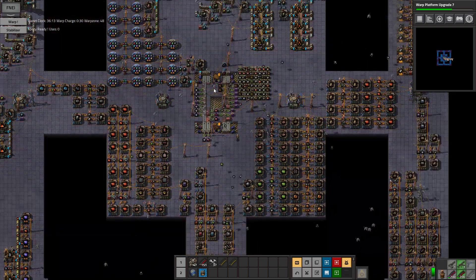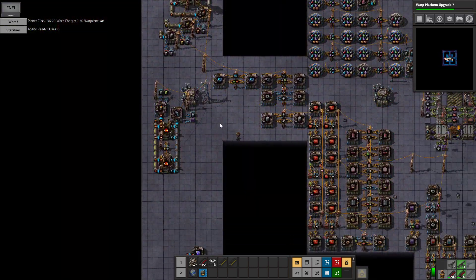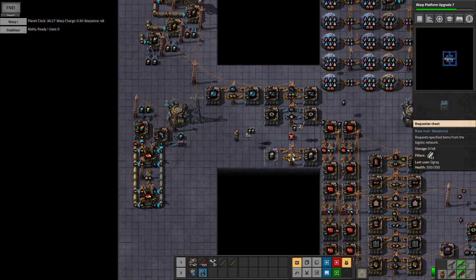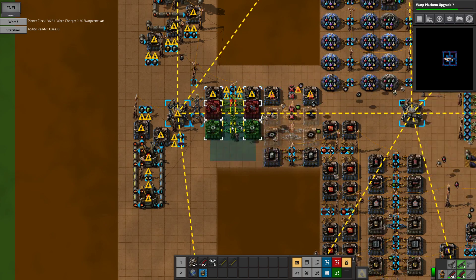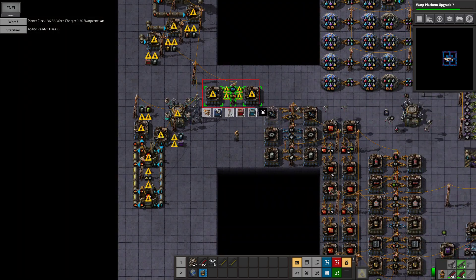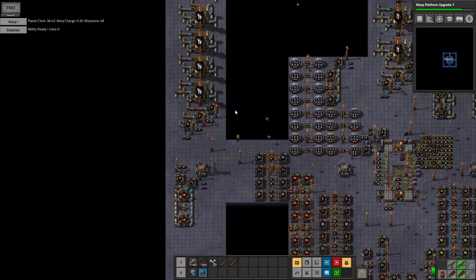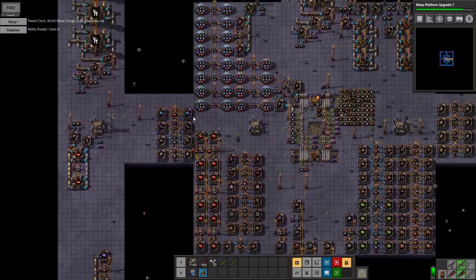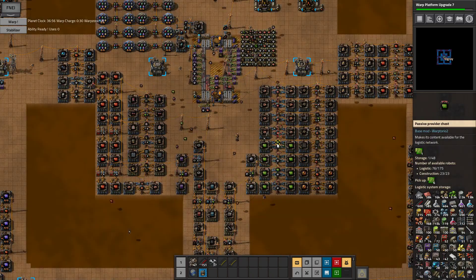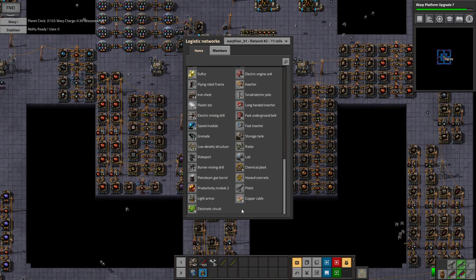Our situation in terms of resources is more than favorable. We should probably move some of this somewhere else — it's just kind of blocking our way here. We should probably start to look at our green circuits as well, since that's one of the other things that can't keep up at the moment.